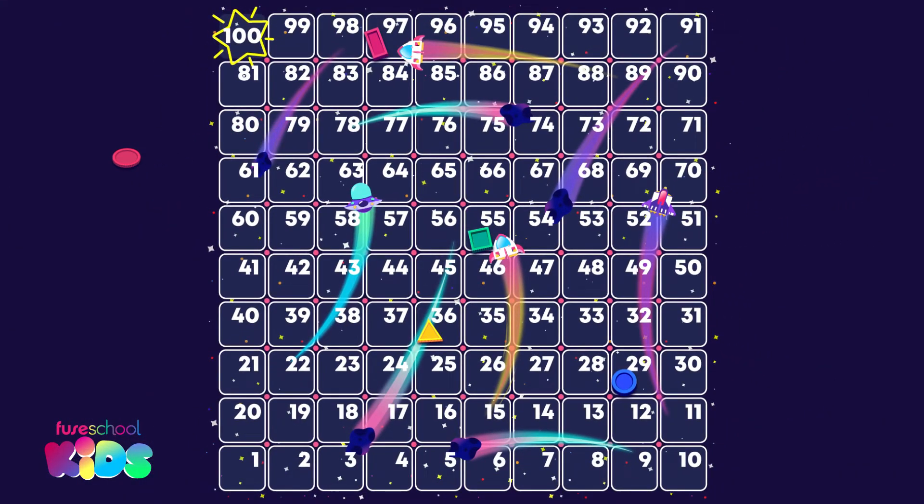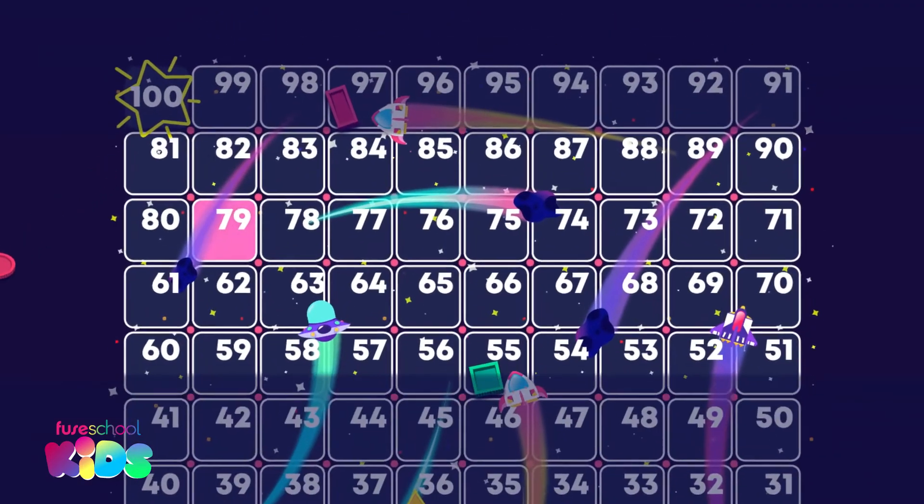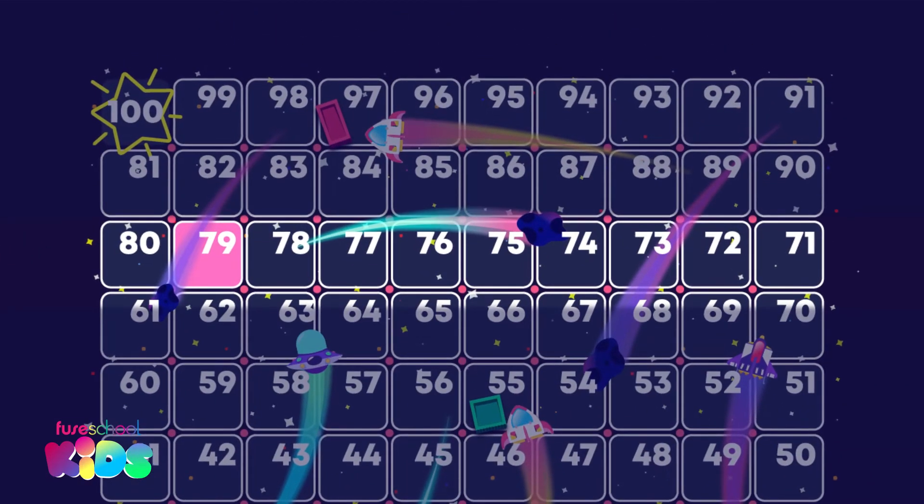My counter fell off the board. My counter needs to be on the square that is one less than 79. One less means the one before. Can you find one less than 79? It's 78. Great work.